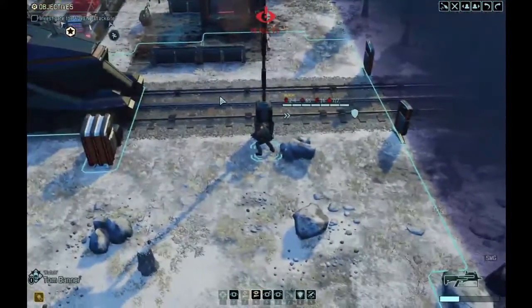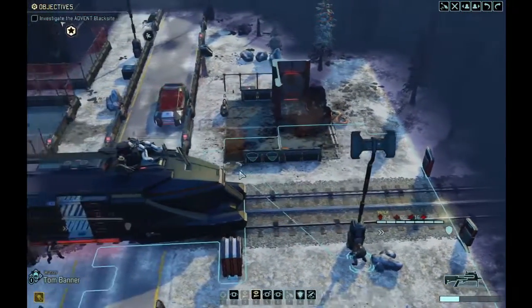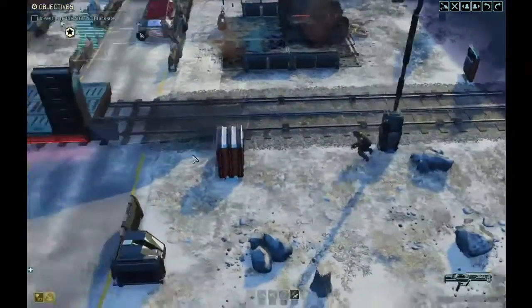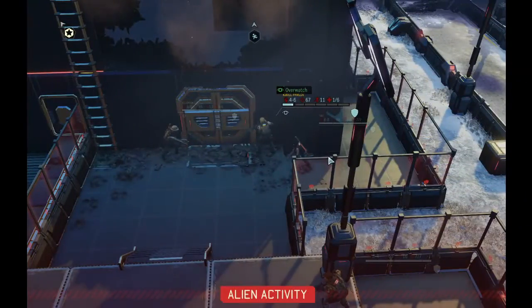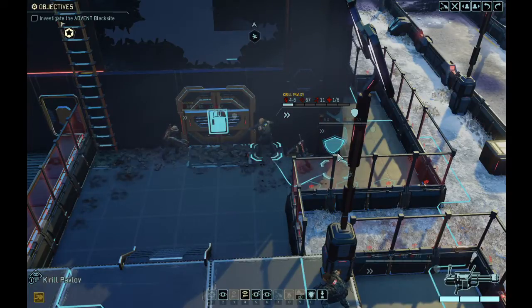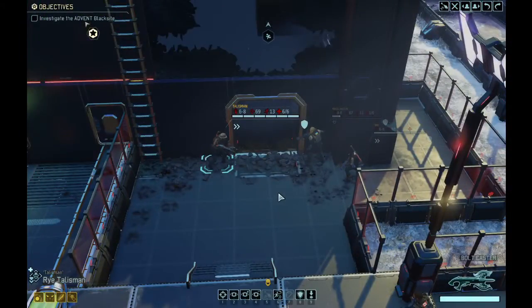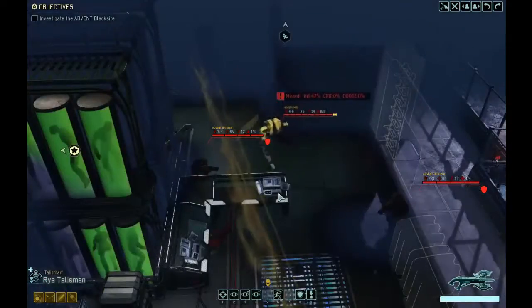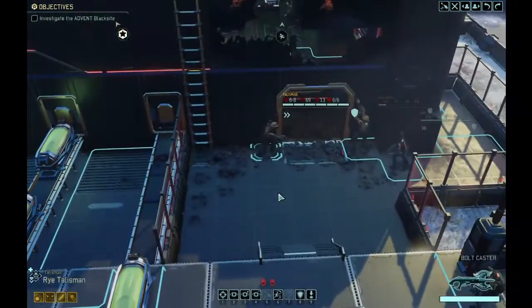He's lost concealment but there are no turrets or enemies in sight right now, so we do some double moves and get everybody closer together. I hear a mech inside — when these doors open there's going to be a mech, probably with a couple other enemies. I need to be careful not to put too many soldiers in overwatch where they could get flanked. Contact — mech activated, and two troopers.